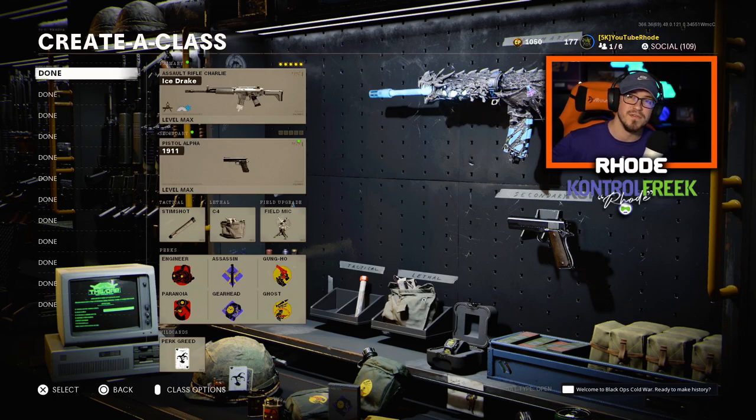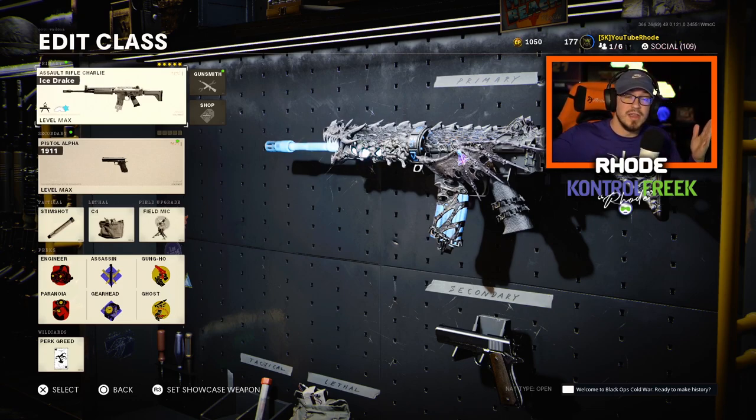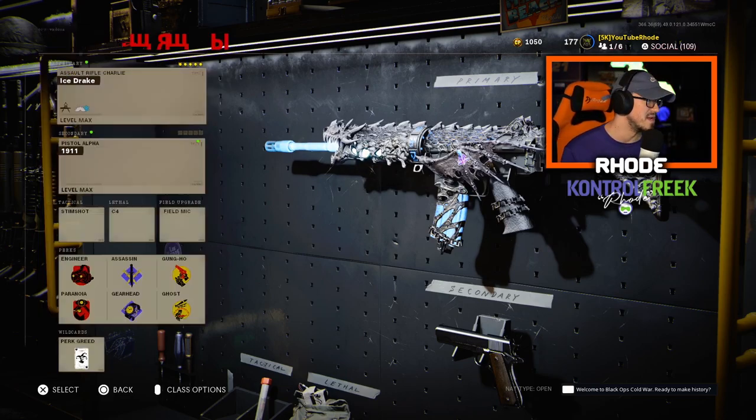The first weapon is the Krig 6 — yes, this got a buff, which is absolutely crazy. It was already very, very good in Cold War multiplayer. Hopefully it gets better in Warzone too — we'll see with tomorrow's update. This Krig 6 is going to be an absolute monster in multiplayer. Make sure you try it out with the attachments once this update drops tonight.